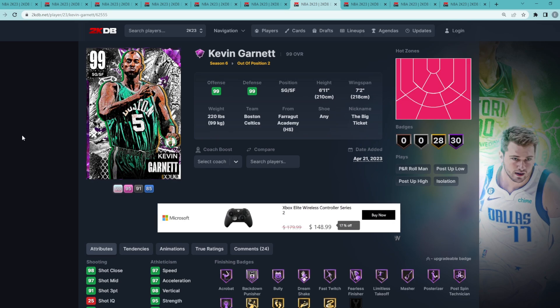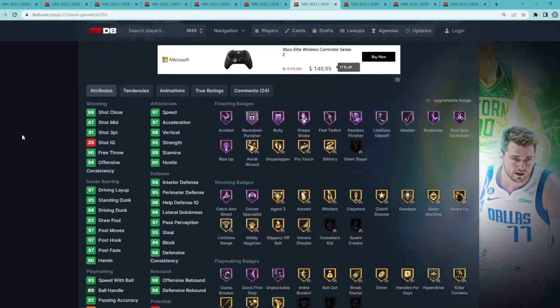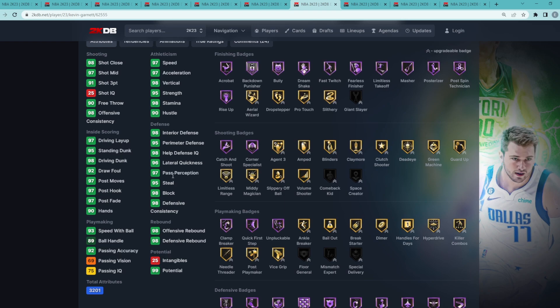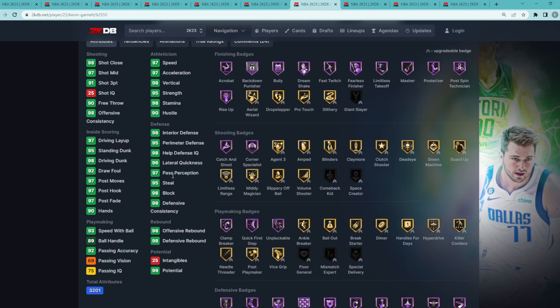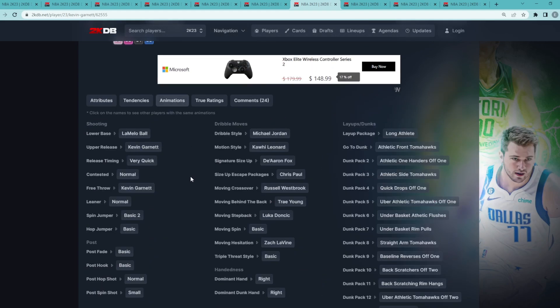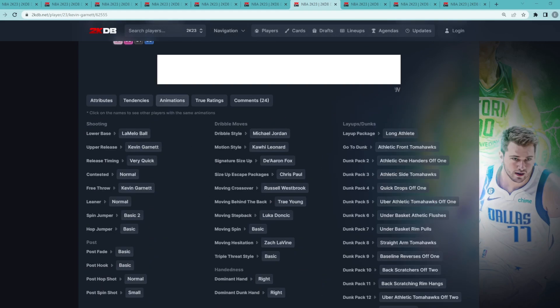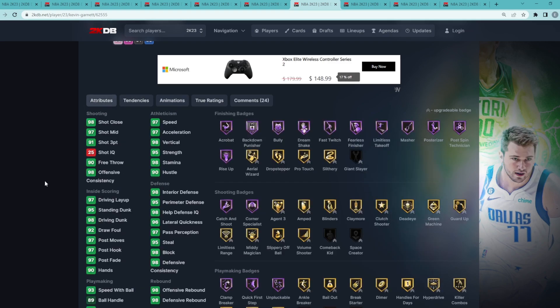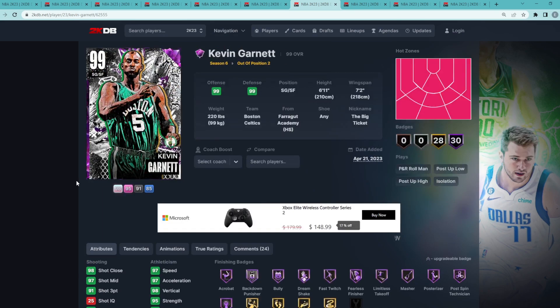At number seven, similar to Big Z because of his size, Dark Matter Kevin Garnett has to be in the top 10. He's six foot eleven with a seven foot two wingspan at the shooting guard position. He gives you elite level defense with a 98 block, 95 steal, 96 lateral quickness, 95 perimeter, and 98 interior defense. He's great at finishing around the basket, one of the more athletic cards in the game, and has a pretty good jump shot with the LaMelo Ball base and the KG upper on very quick timing.